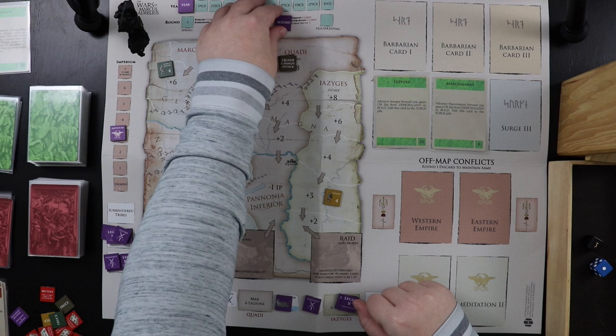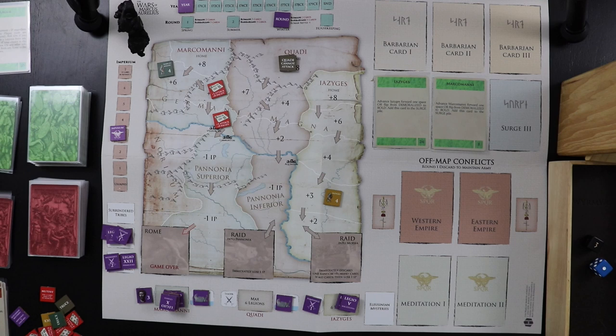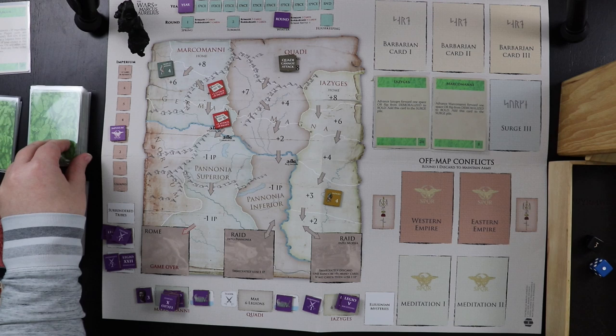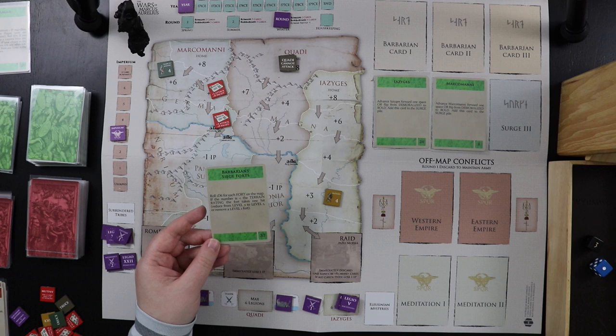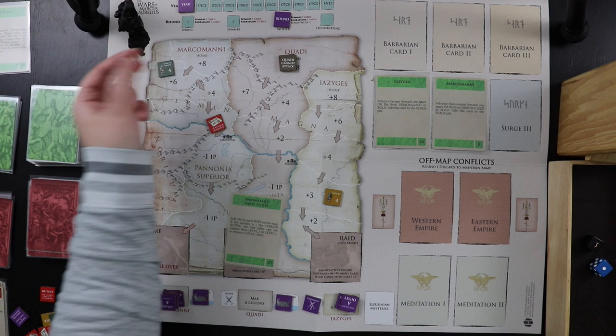Now we go into winter — Romans apparently don't like winter, so I only get one card, and all battles are minus one this season. But we drew Battle on the Ice, which lets me discard it to fight and automatically win a battle against the Yaziges and flip them to demoralized during the winter round. That's great because I don't have many legions near them but this card can push them back.